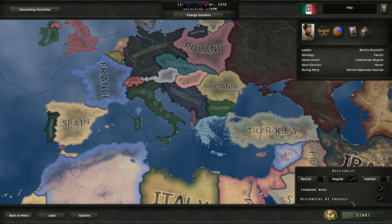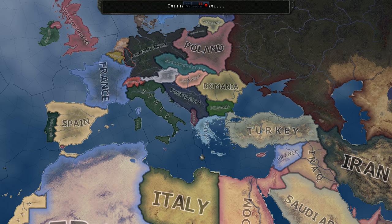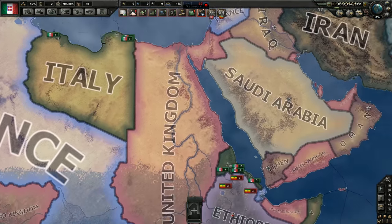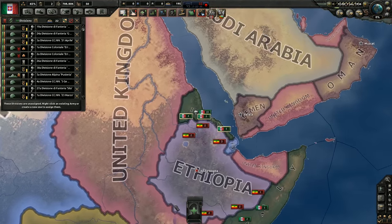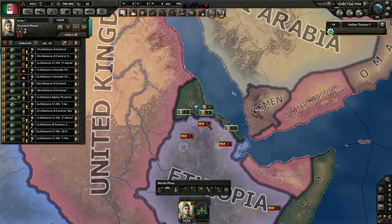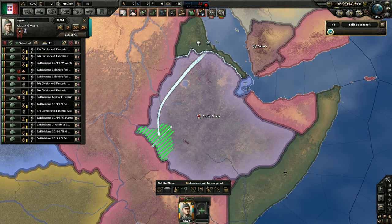Okay, so Italy, Iron Man of course, let's go! I did play a test game, I do have a plan. So, first of all, we are at war with Ethiopia. We do have some troops here, let's assign them to an army and attack.